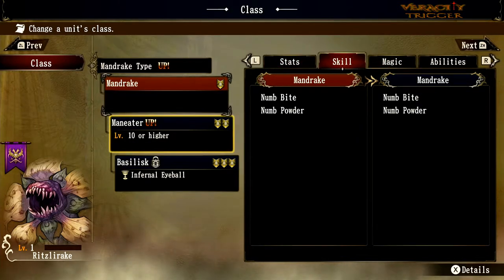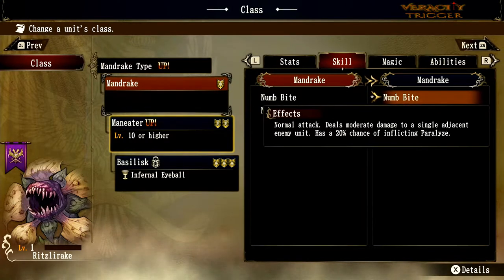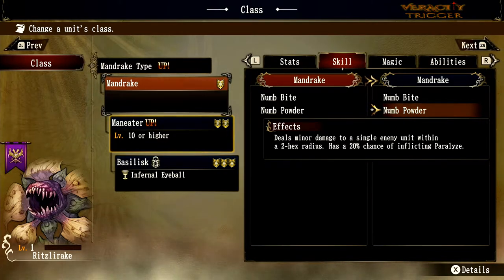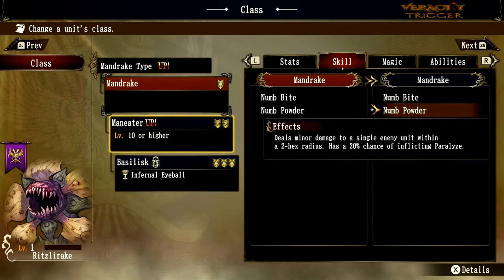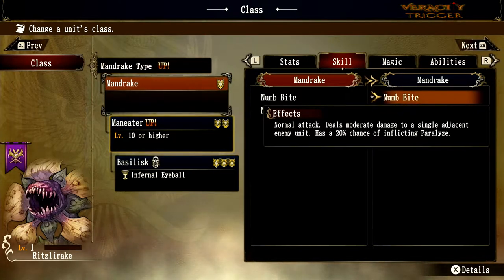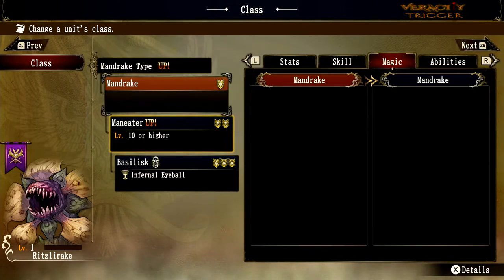Let's look at some skills. They have Numb Bite — a 20% chance of inflicting paralyze, which is quite strong. They also have Numb Powder, also a 20% chance of paralyze, and this is a 2-range-space attack, so they can shoot needles at enemies from two spaces away. This is their normal attack, meaning with every single attack they do they could paralyze you — that is quite the ability.